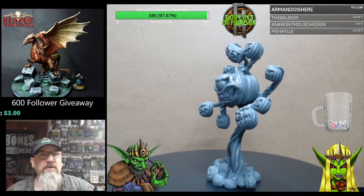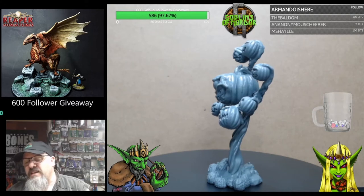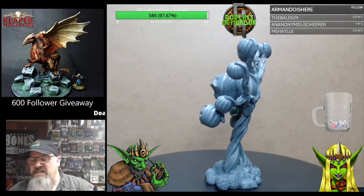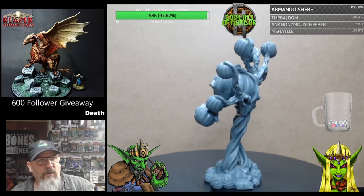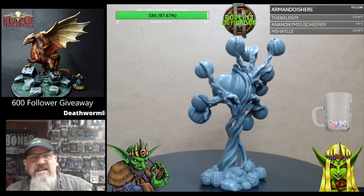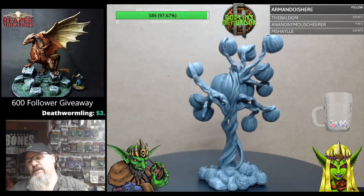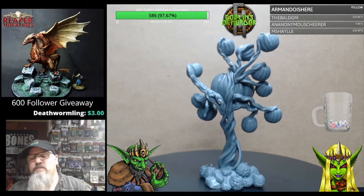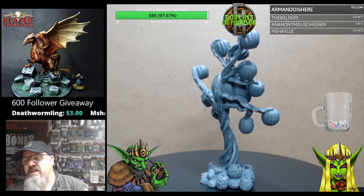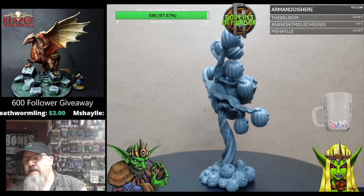It's an absolutely beautiful sculpt. It fits in with the Halloween theme of this month. You've got all those rotten pumpkins at the bottom, and then you've got the Eye of the Beholder pumpkin coming out from the bottom of all the manky pumpkins and coming to life to attack your party. This will be absolutely fantastic in any adventure or any game.